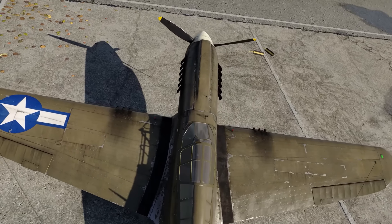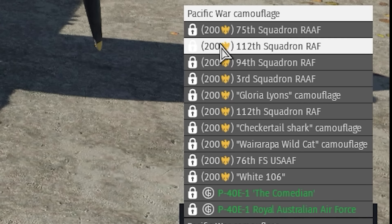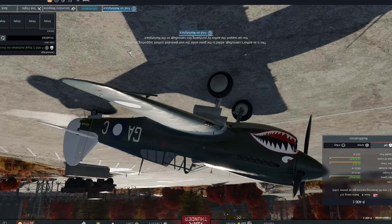The P40E has one of the largest amounts of unique camouflages that are completely unlockable in the game, and even has an upside-down camouflage.